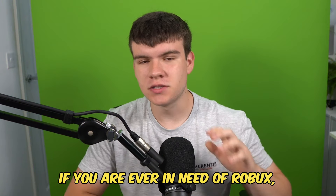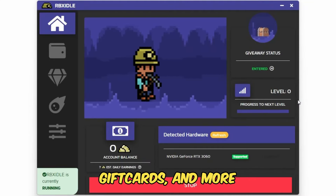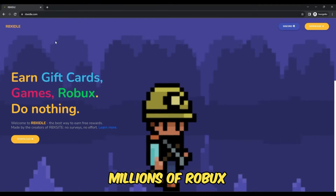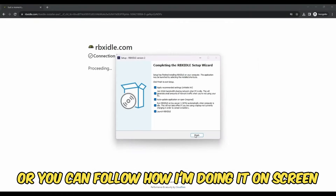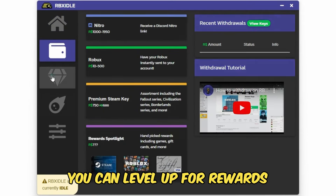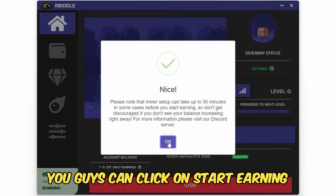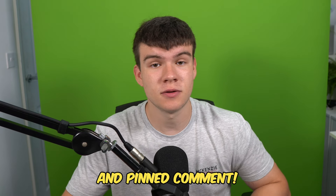But if you are ever in need of Robux and have a computer, go ahead and check out RBX Idol. This program allows you to earn Robux, gift cards, and more with simply a computer. This program has over 100,000 downloads and has already given out millions of Robux to a lot of players. All you have to do is go to the website and click on the download button, or you can follow how I'm doing it on screen. You can earn with any computer and there are tons of ways to get prizes such as Robux, gift cards, Steam, Discord Nitro. You can level up for rewards or earn prizes in Gold Rush giveaways. Once you have the program ready and downloaded, you can click on start earning, and this will make your computer do the work completely for you. To get started, head to rbxaddle.com or click on the link down below in the description and in the comments.